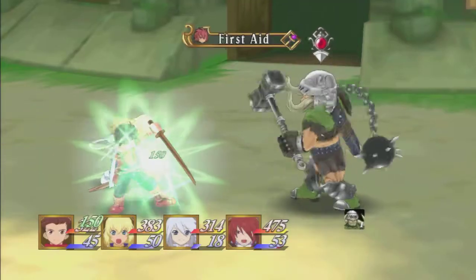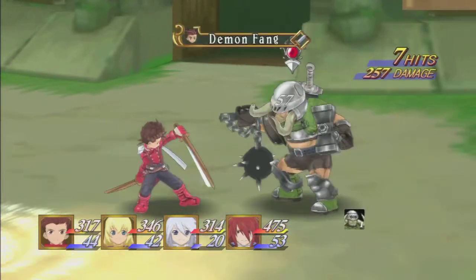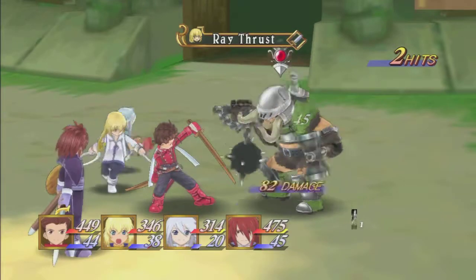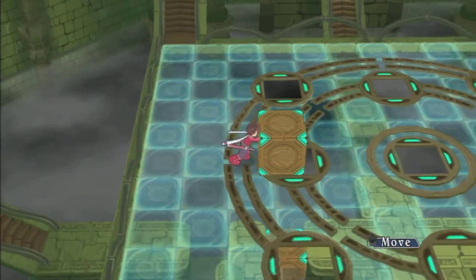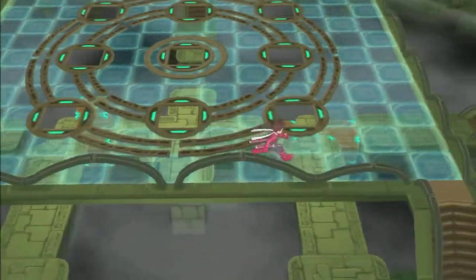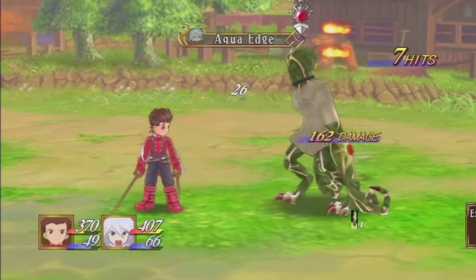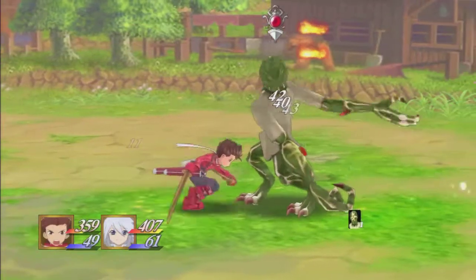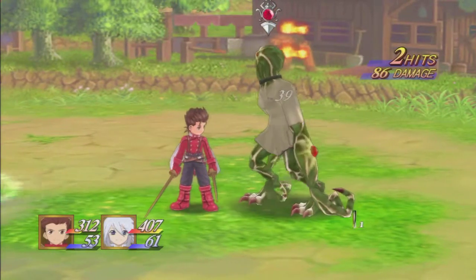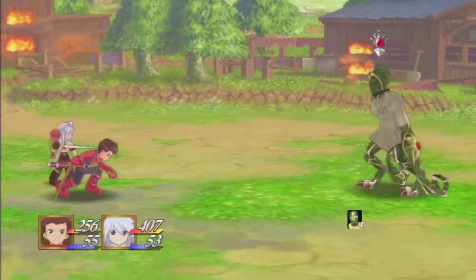The one thing about this game that suffered in the HD conversion is the frame rate. Instead of 60 frames like in the original Symphonia, this version only has 30 frames per second. From the towns, to the dungeons, even the battles — the one thing you expect to run at 60 frames per second in a Tales game has been dumbed down to 30 frames. It may seem like a minor complaint, but when everything else has been improved, it's disappointing to see the frame rate take a nosedive.